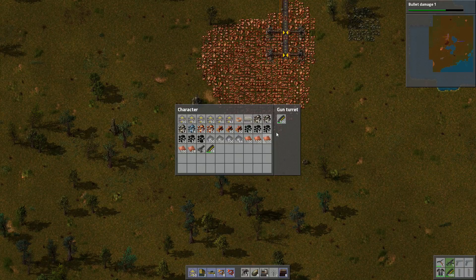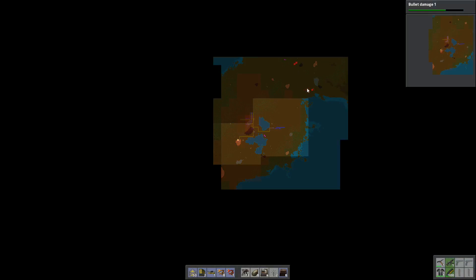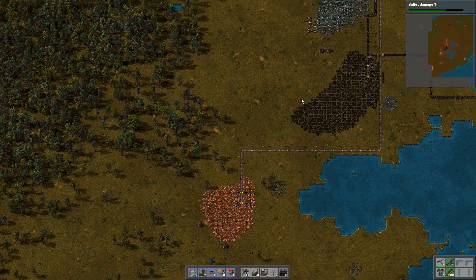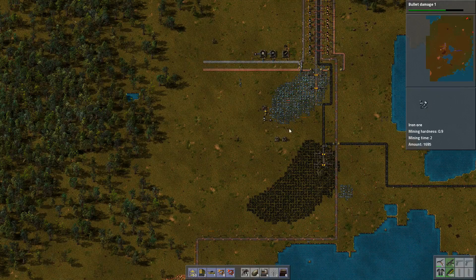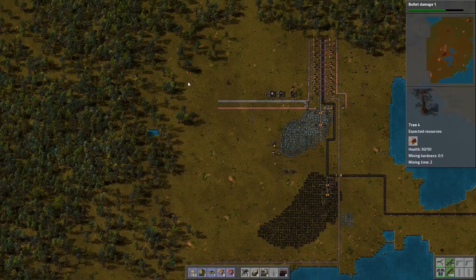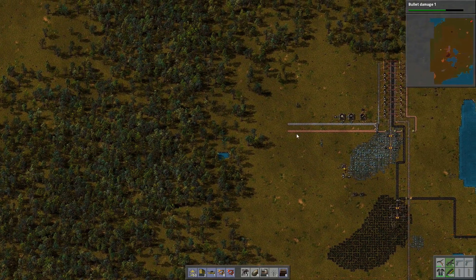Even a single turret will be pretty good against early wave biters. But if we look at our map, so far the only biter bases we've spotted are up this area. We are playing with full normal settings on this playthrough. This field, while quite big, there's not actually that much ore here. And we're trying to make our main bus kind of run in this direction, which does mean we're going straight through a forest, which is a bit of a problem. I'm going to have to do a lot of felling of trees at some point.